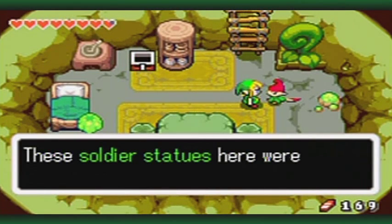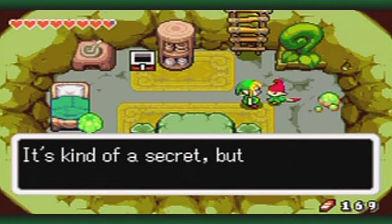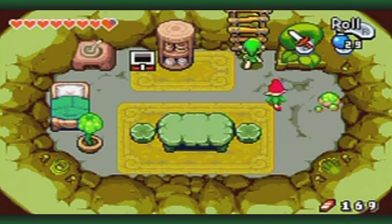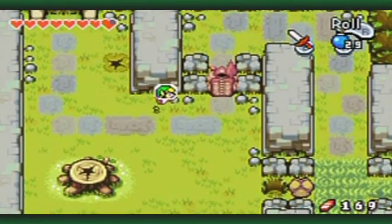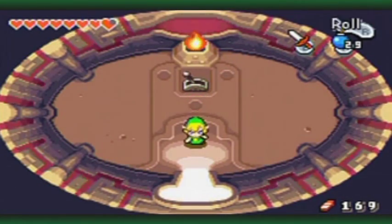These soldier statues were built by the Minish ages ago to help humans. It's kind of a secret, but there's a switch inside that turns them on or off - hint hint. Now if you look closely you'll see there's a little staircase on the front of them. Go up that staircase - there's a switch, turn it on.